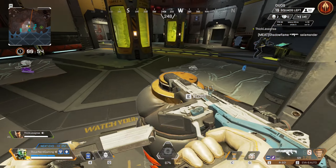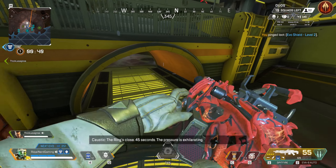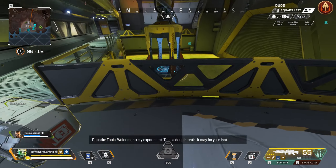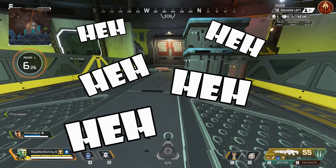Alright, I'm going to drain the stuff. Yeah, do it! What do we got? I got a gold helmet, a gold Spitfire — I'm going to take it. Gold armor. Alright, we did it! Yes! We own Caustic Treatment. Love it.